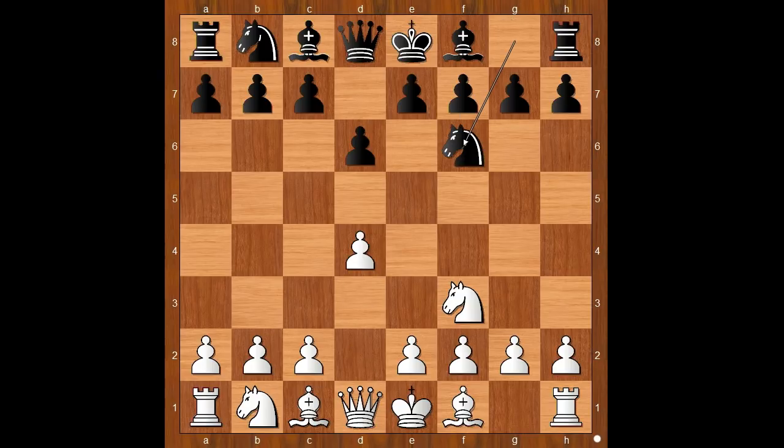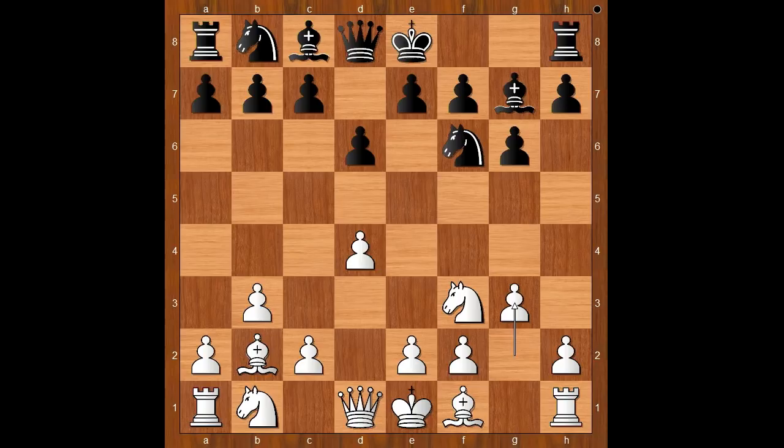The game continued: d4, Nf6, b3, g6, Bb2, Bg7, g3. Rajabov plays an opening which does not require learning too much theory.